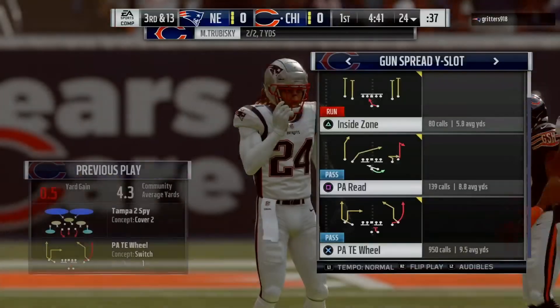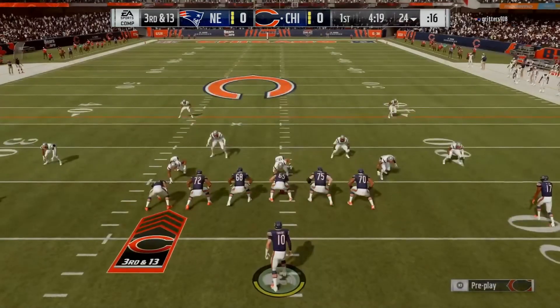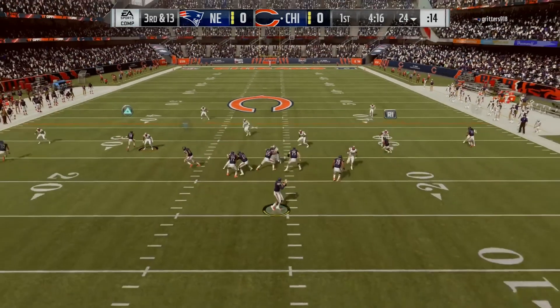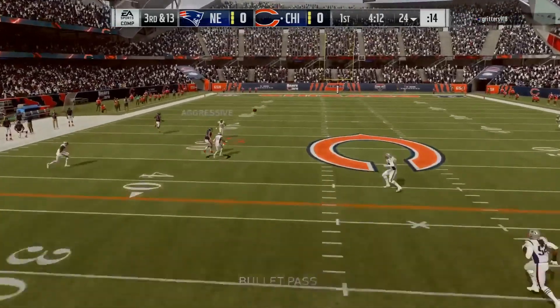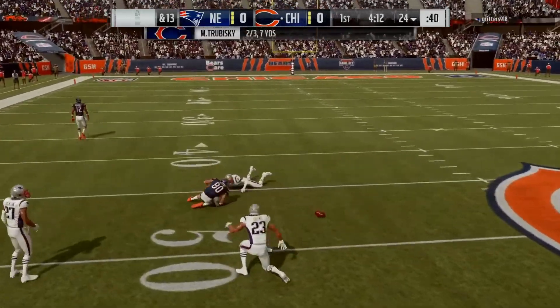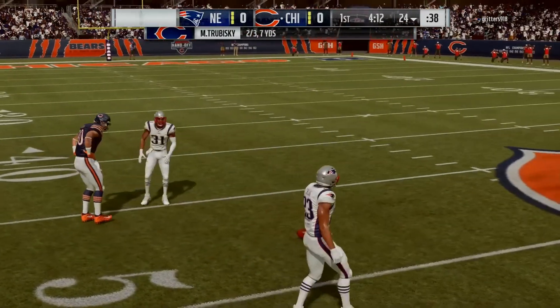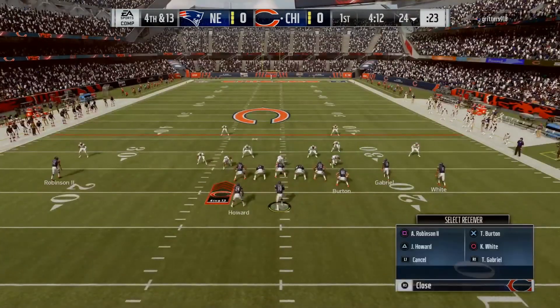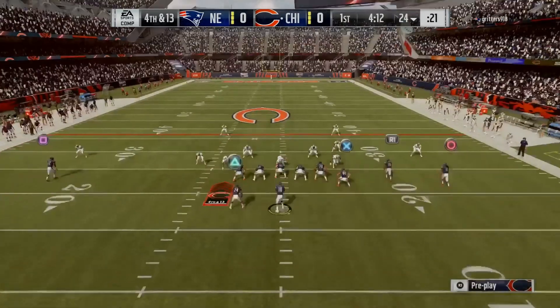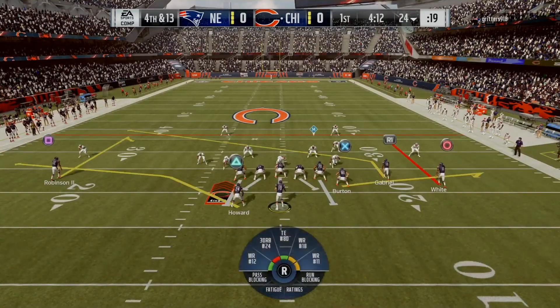I couldn't find any space to throw the ball, and that's what I'm trying to do right here — throw into this defense. In this initial stage you're going to see I'm having a hard time finding space. Now he has me on fourth and 13. This is a gamble, so if I can get this fourth down I need to switch up the way I'm playing. Let me see if I can hit him with this play right here.